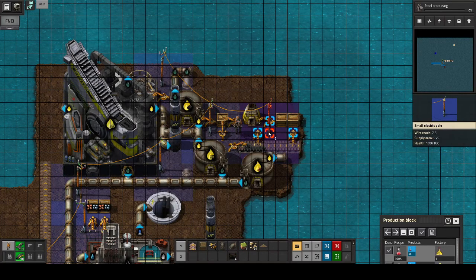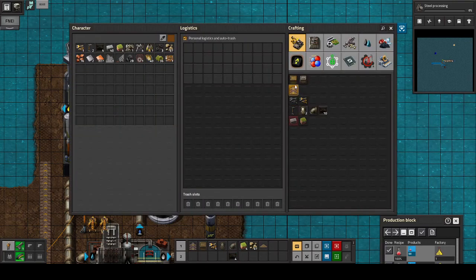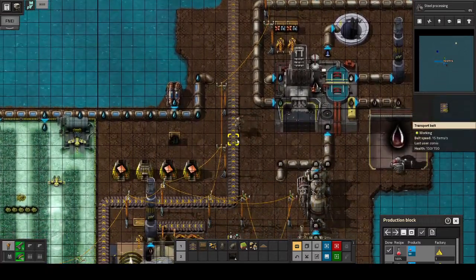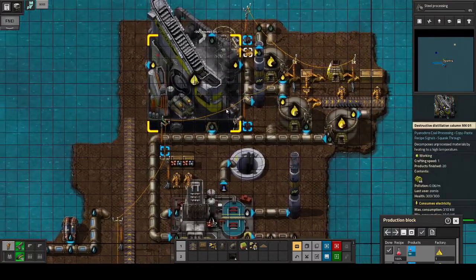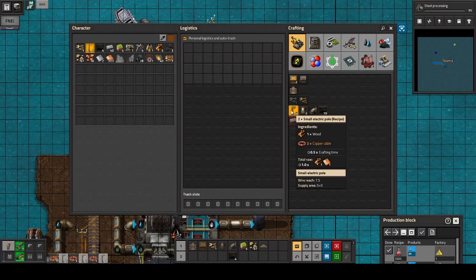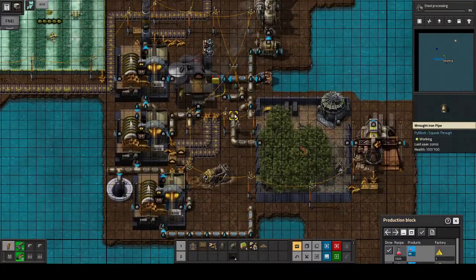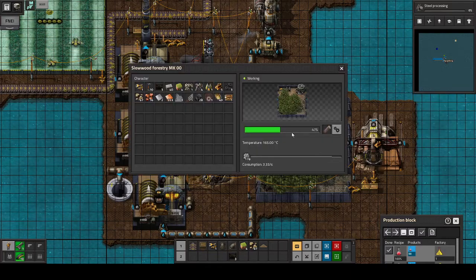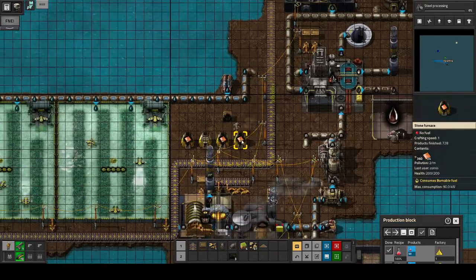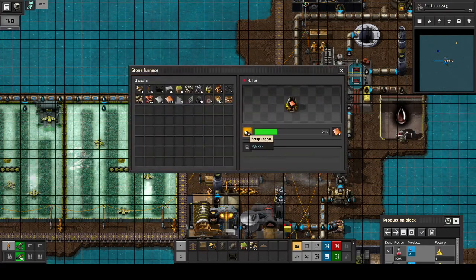Did I use up all that wood? Of course I did. How is our iron doing? No iron here. Need more seaweed. Put in that seaweed. I have a little bit of wood there — I can use that wood to create some more iron plates. No power poles. Let's connect this one again, because we need these logs so that we can get more wood. This is quite a bit of copper ore and iron ore — that's good, really good.